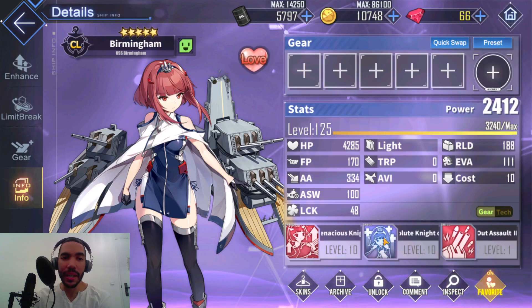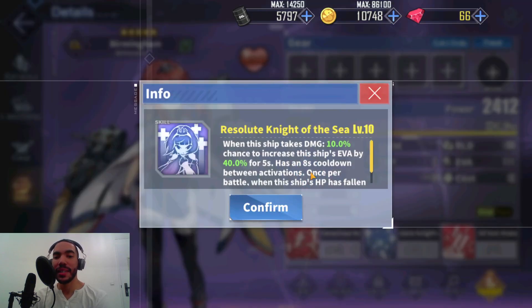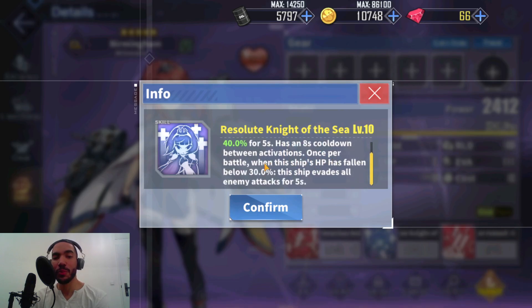Birmingham is, in my opinion, the third best Cleveland, and the reason for that is because of her skills. When this ship takes damage, 10% chance to increase this ship's EVA by 40% for five seconds, with an eight-second cooldown between activations. Once per battle, when this ship's HP has fallen below 30%, this ship evades all enemy attacks for five seconds. That does make her tanky — it's a very good survivability skill.